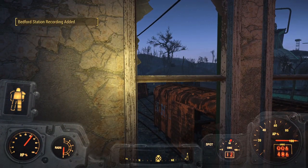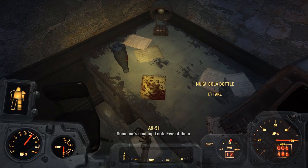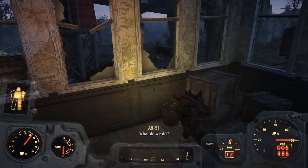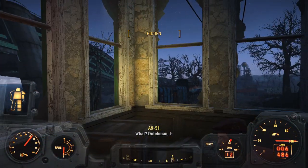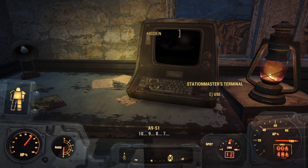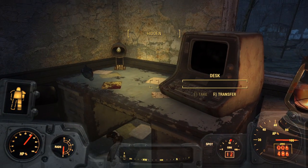Let's eject this holotape and play it on our Pip-Boy. Bedford Station — it's half past, she's late. No, something's wrong. Someone's coming. Look — five of them. It's a trap, damn it. They've got us surrounded. What do we do? I'll draw them off. Give me a count of ten, then break for the tree line. There's no time — good luck. I'm not going back. I can't. Nobody's going back.